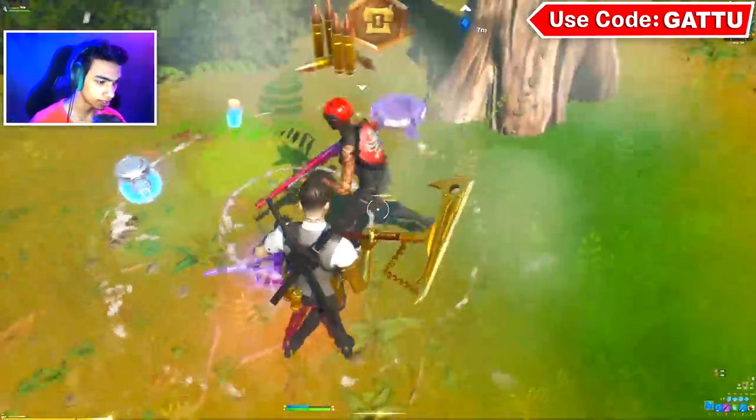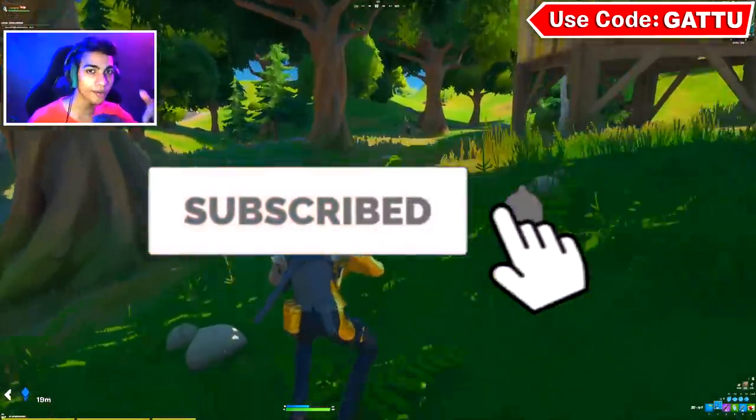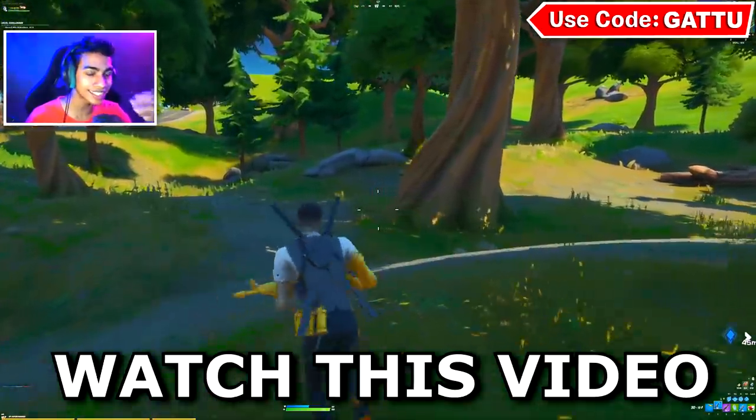And as you guys can see, that's how you guys can go ahead and open a supply drop, which is going to be pretty simple. So use code Garu, subscribe to the channel right now, and check out this video if you want to complete your Week 9 challenges in Fortnite.